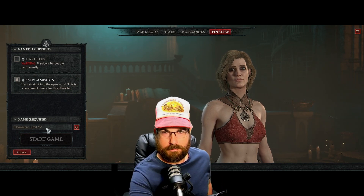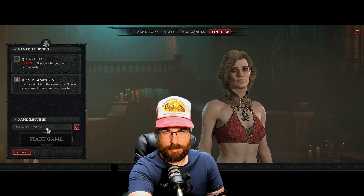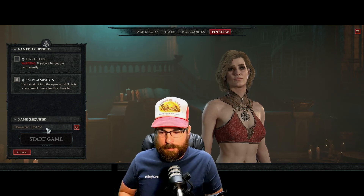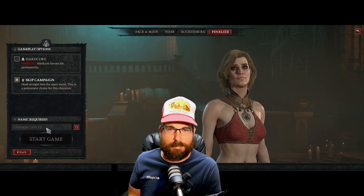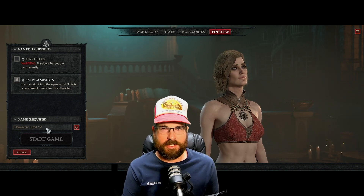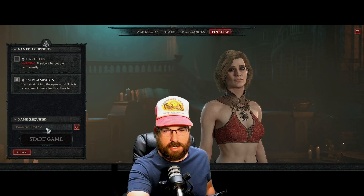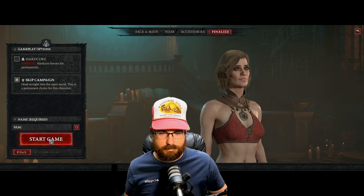This is important — if you don't have the option to skip the campaign when making your mule character, stop what you're doing and go finish the campaign first. That's a Hog warning: if you haven't finished the campaign at this point, go do it right now. Don't worry about items, don't worry about anything else. If you're still in world tier two, get in there and finish the campaign. Then come back and make your mule.